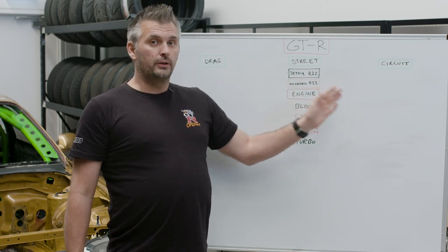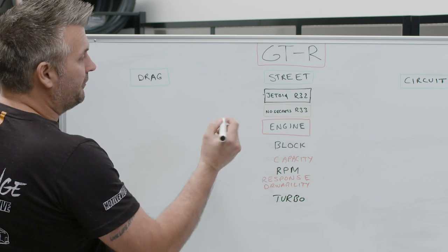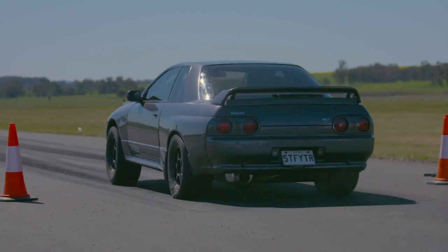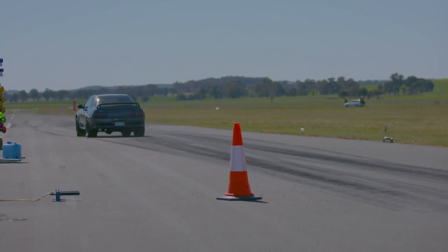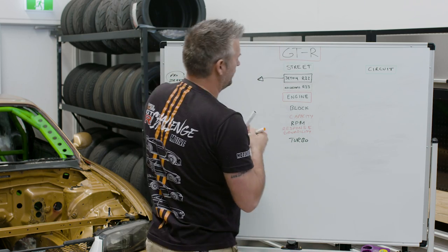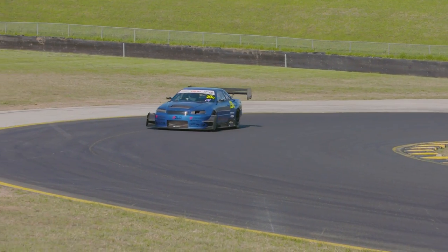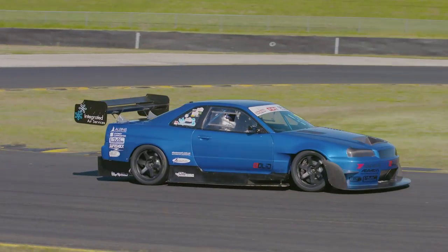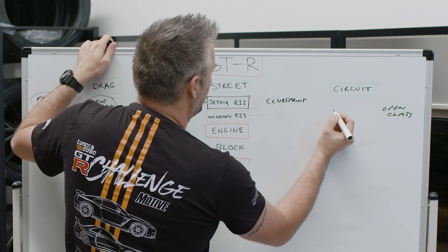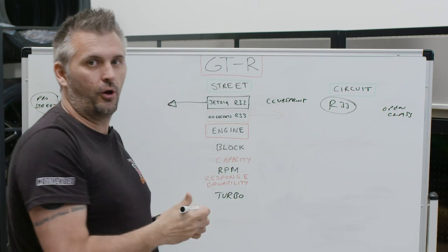But obviously if you want to get really good at one or the other, you need to start focusing the car in that direction. We're just finding now that Jet 14 is starting to go that way. So you've got your top end of true street, and then up here you've got Pro Street. Our R33 GTR is going towards circuit — probably somewhere around halfway between club sprint and open class. That's what we want it to be.